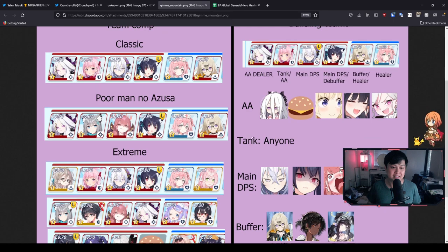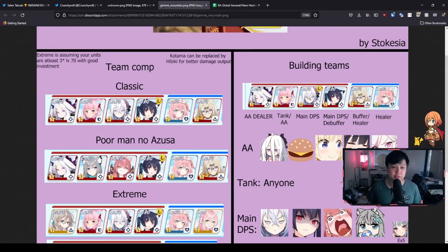For the tank itself, it says tank is anyone. A lot of people do use Amy. However, I actually got away with using Yuka, Yuka 3-star. I always needed a tank, but I do know some people are able to run Akane for the tank slot, especially when they're level 70. But if you're around level 61 or 58, I would say just use a tank.